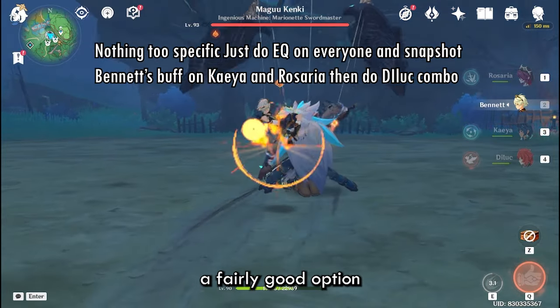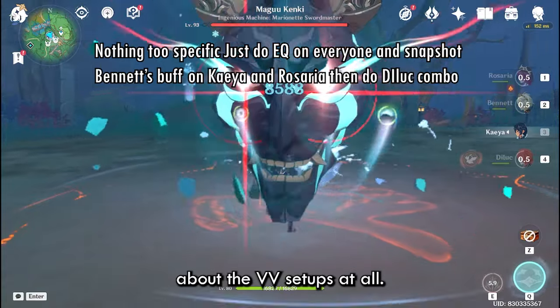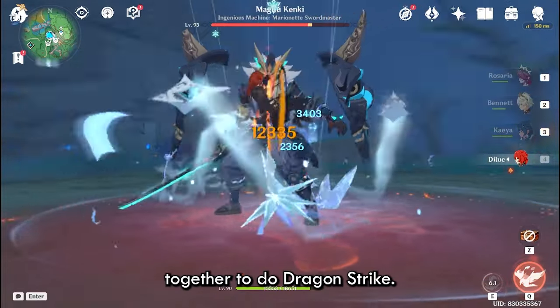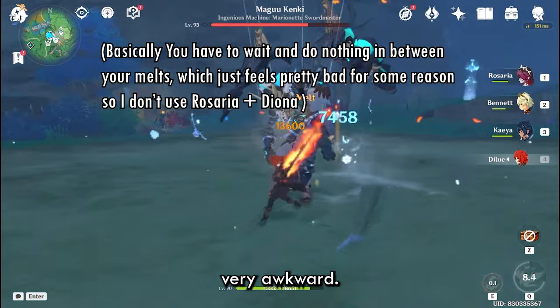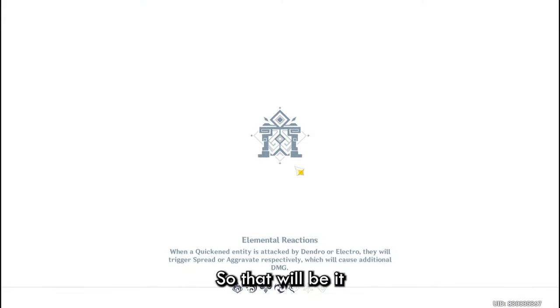Double cryo is also a fairly good option for a melt team because you can easily get your melts without worrying about VV setups at all — pretty easy to use. However, do not use Rosaria and Diona together for Dragon Strike. It works, but the timing is very awkward. I've tested it a lot and I strongly advise against it.